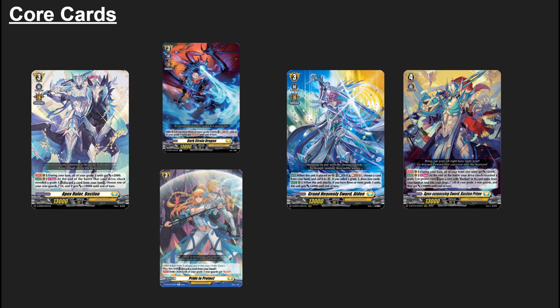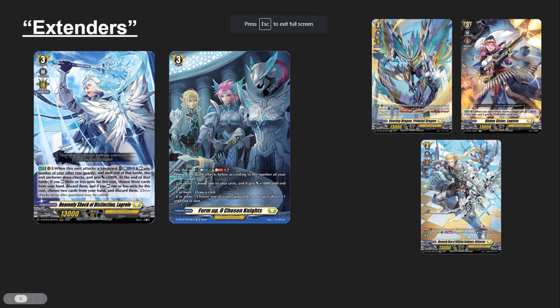With Bastion Prime on the way, and Bastion Prime not being a personal ride, you'll need more ways to boost your rear-guards to resend them. Cards like Darkstrain and the order card Prime to Protect are often played to make your rear-guards boost consistently to hit those magic numbers, even without a personal ride turn. There are other key cards people play in Bastion, which we'll get into slowly as we go through the different card sections. Now let's talk about the different types of cards, starting with the Extenders.